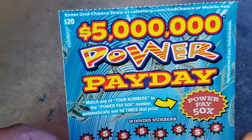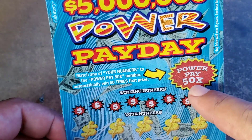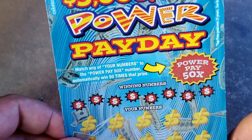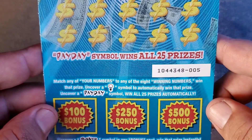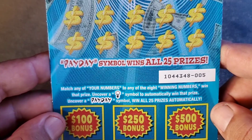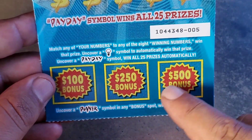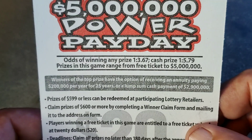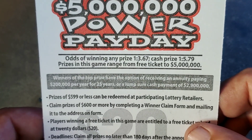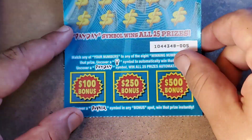Let's go on to the $20, $5 Million Power Pay Day tickets. Match any of your numbers to the Power Pay 50 times number and you win 50 times that prize. Uncover a light bulb to automatically win the prize. Find a payday to win all 25 prizes. Find the Power to win $100, $250, or $500. Odds are 1 in 3.67 for a ticket prize, 1 in 5.79 for a cash prize — those are some horrible odds.